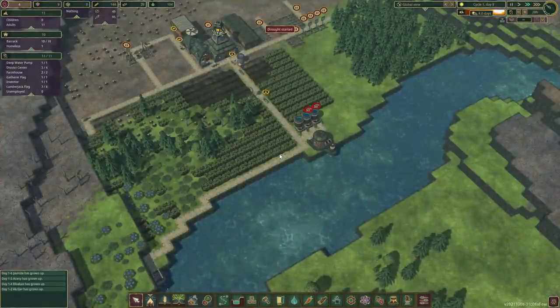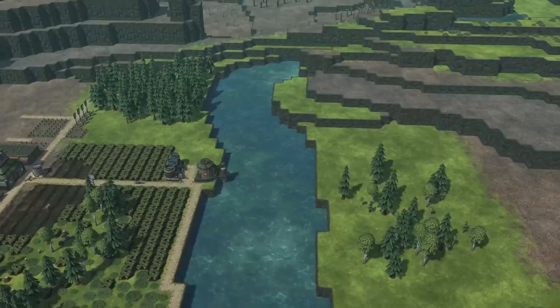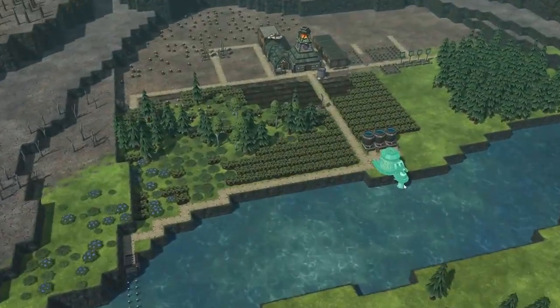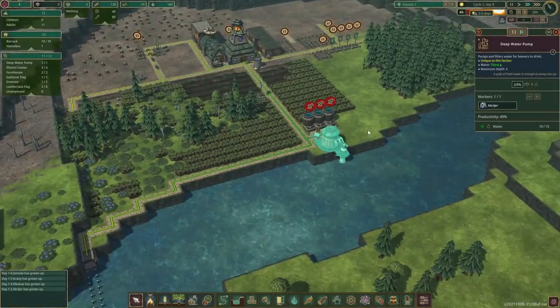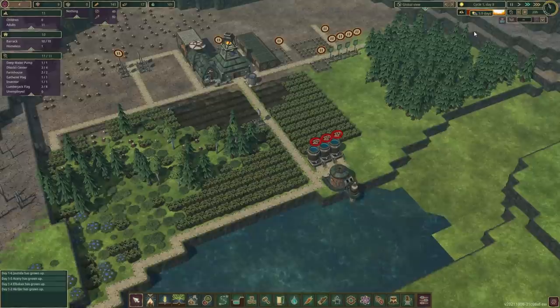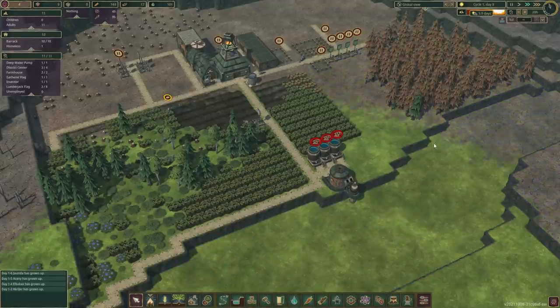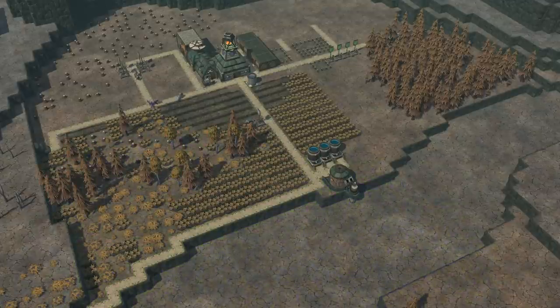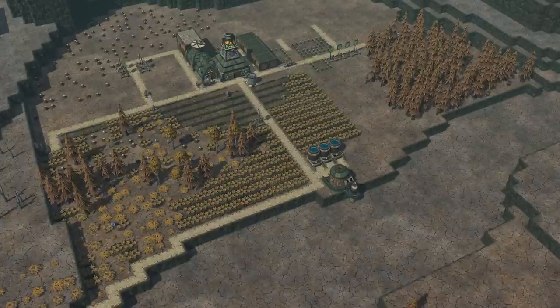And here comes the drought. Oh no — all our precious water is gonna be gone. Well, that means we don't really need anyone pumping water here. It's four days. I guess that isn't the worst. Probably gonna survive this — hopefully, fingers crossed. But I guess we're gonna see what happens in the next episode, because the time's up for this one.